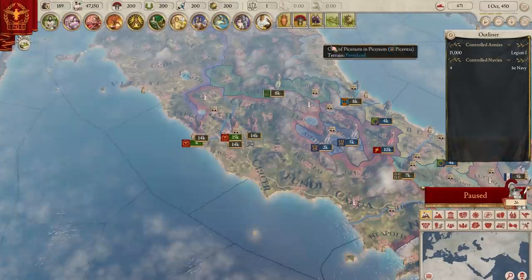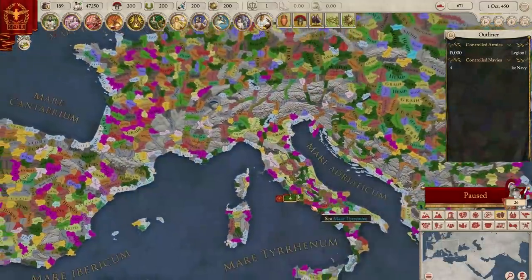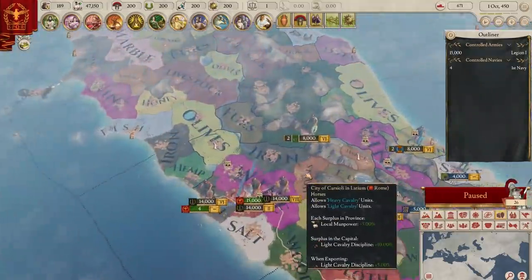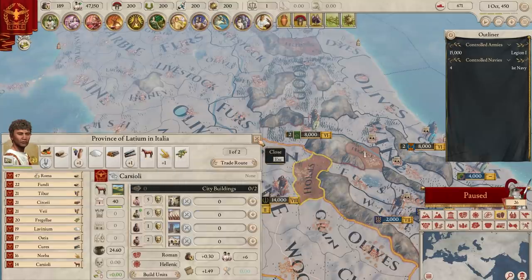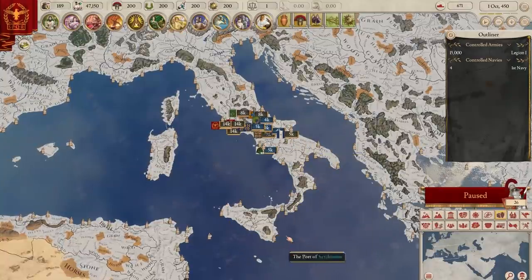Strategically speaking, Rome does have a big advantage over their southern counterparts in particular. They start with access to iron, horses, and wood resources, which allows them to field heavy infantry, heavy and light cavalry, and to build a navy. The entire south of Italy and Sicily have no direct access to iron or horses — they'll need to import it through trade if they want it.